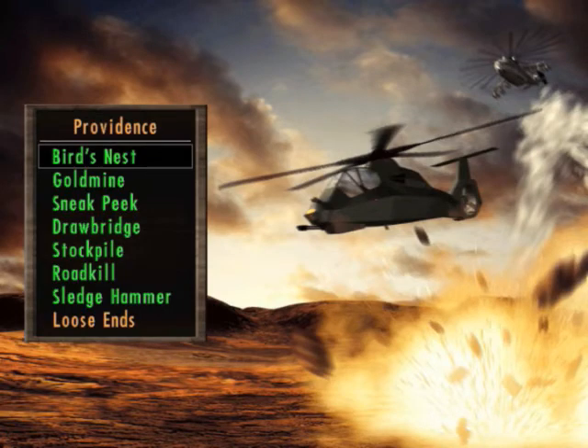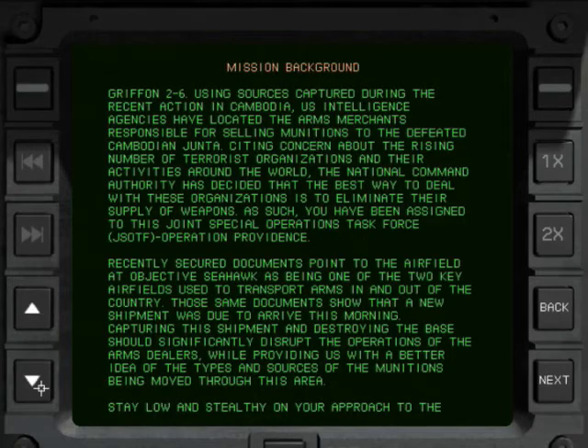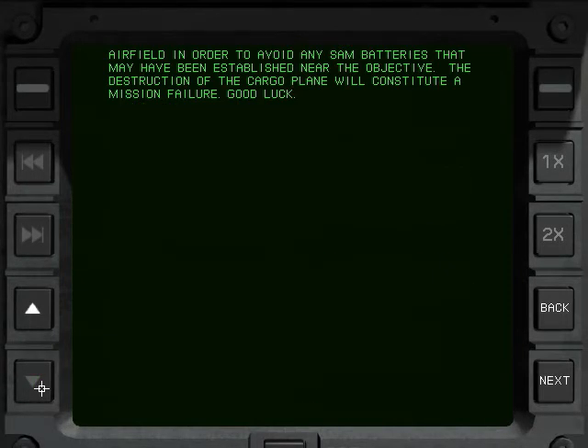First up, mission 1: Burst's Nest. 1100 local time, light clouds, light winds. Configuration with some rockets. We are ordered to proceed to objective Seahawk and capture the cargo plane that has recently arrived there. Proceed on your route eliminating any targets of opportunity. Once over the objective, destroy the defending enemy. A forward observer near F8 reports several anti-air and LADAMA in place around the field, as well as Havocs and Huggles flying CAP near the base. I have access to two fire missions. Stay low on approach to the airfield to avoid any assembleries near the objective. The destruction of the cargo plane will constitute a mission failure. Good luck.